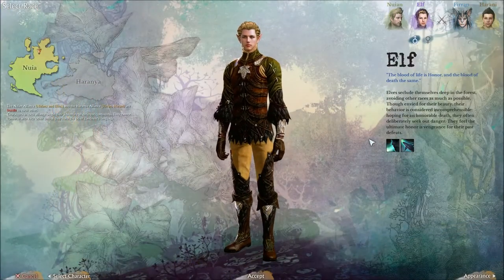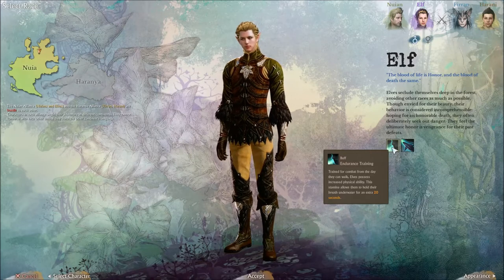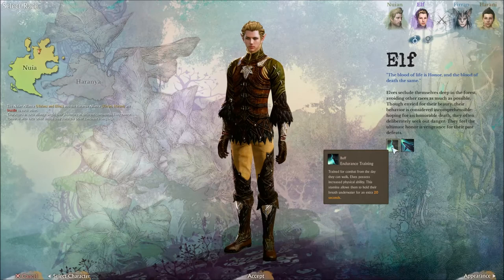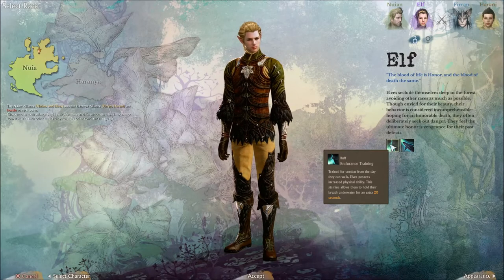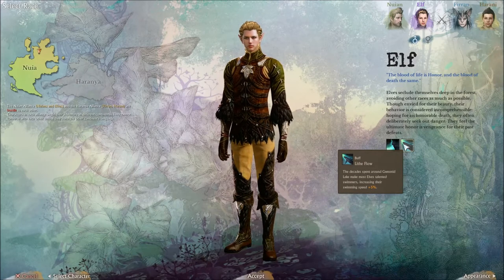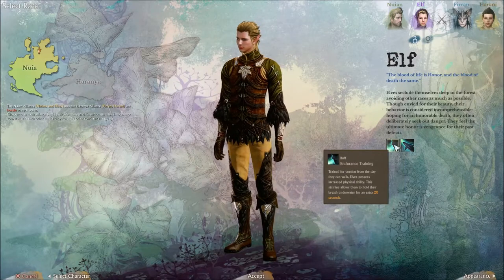Strong Claws - the Firin's long retractable claws allow them to climb trees and ladders. Now then, that could be useful. Elf - Endurance Training: training for combat from the day they can walk, elves possess increased physical ability. Their stamina allows them to hold their breath underwater for an extra 20 seconds. That's pretty good as well - looks like it'd be good for a tank style with increased physical ability. Life Flow - makes most elves talented swimmers, increasing their swimming speed. So it's swimming speed and holding their breath.